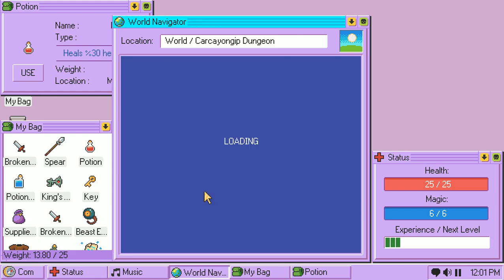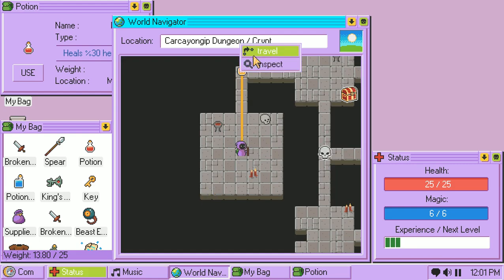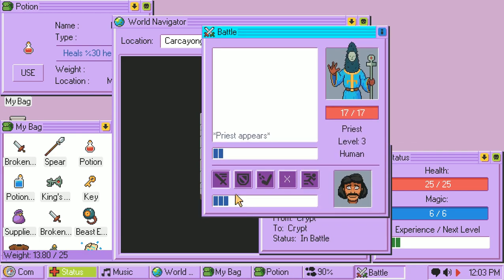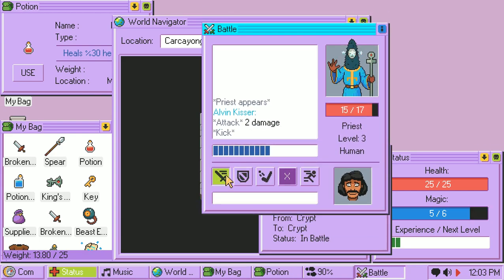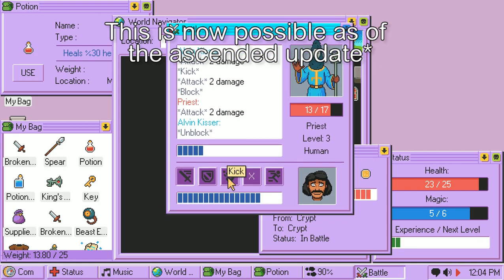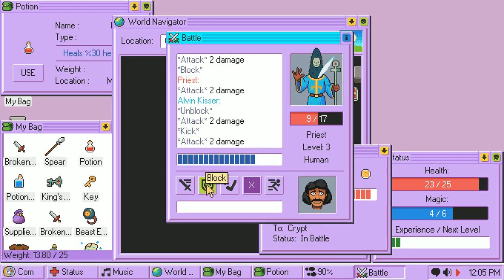Hard mode causes you to spend as much time as possible in dungeons due to time passing slower within them. It also causes you to take 20% more damage and enemies drop 20% less gold. I think it would have been cool if it made enemy windows move faster and reduce the time you have to avoid popup attacks, but honestly it's still a nice challenge as is. Besides, Kingsway has other options for catering to your masochistic side.